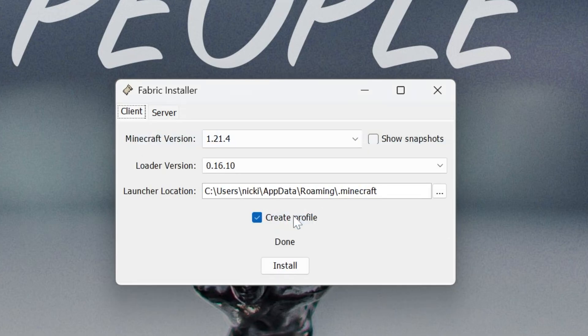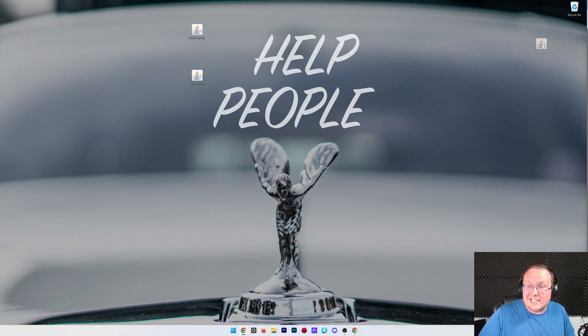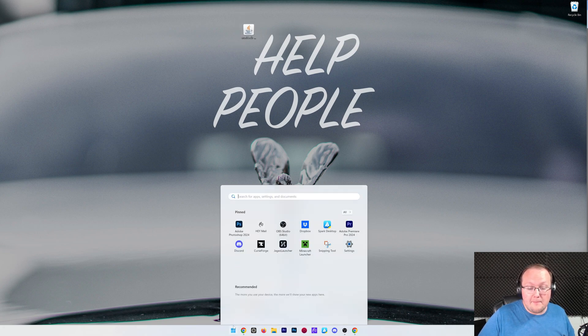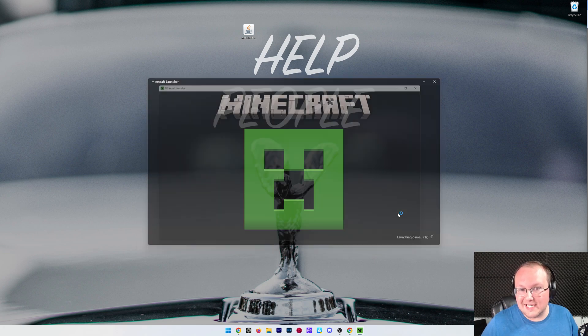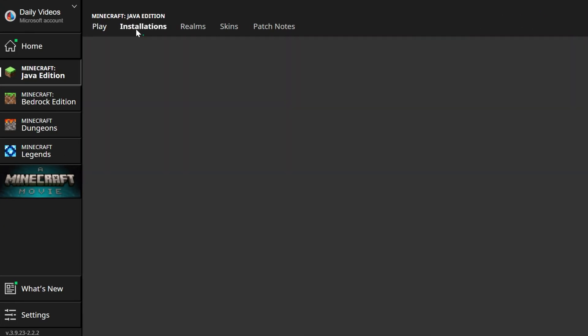At this point, go ahead and click OK, close out of the Fabric installer, and delete it — we don't need it anymore. Now let's get WorldEdit. Open up the Minecraft launcher, and in the launcher you should have a Fabric installation already. Go into Installations up at the top and make sure Modded is checked. If Modded is not checked, Fabric won't be there, but if we check Modded, there it is for the correct version. If Fabric's not there or it's not for the correct version, go ahead and click New Installation.